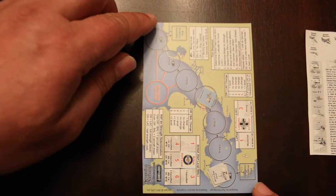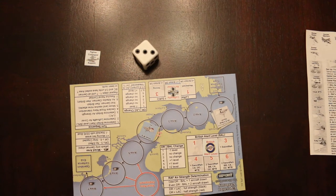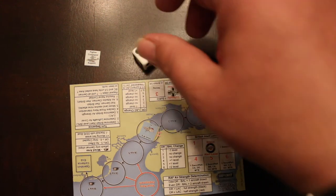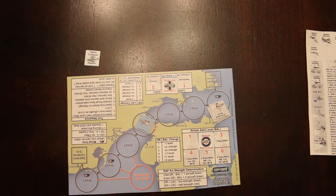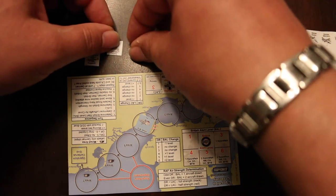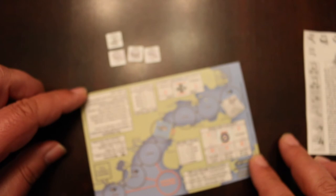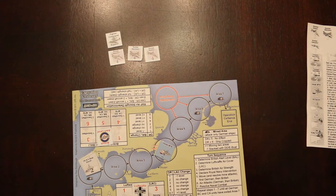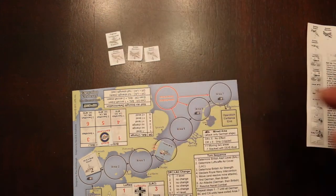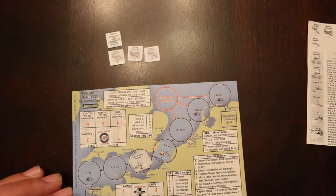Now Royal Air Force air strength determination. I roll a three, which is odd — alert level plus one gives three aircraft. The number three is greater than Luftwaffe air cover, so these aircraft are at full strength. Pull out three randomly — these are powerful aircraft, they're fours. Give him the fighter support. Royal Navy intervention: still none, they'd have to be at level four. Ship movement and mine attacks — they move two areas. There are no mines there, so they're safe from mines this turn.